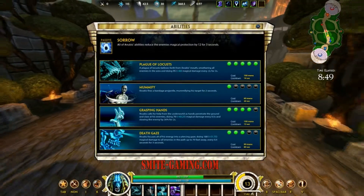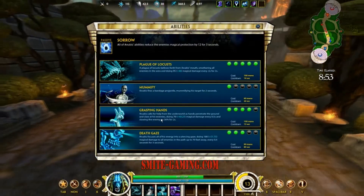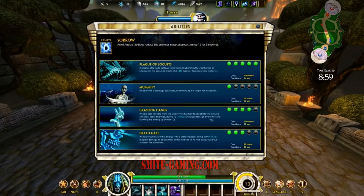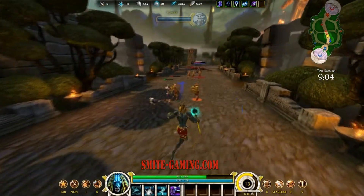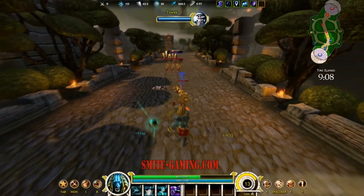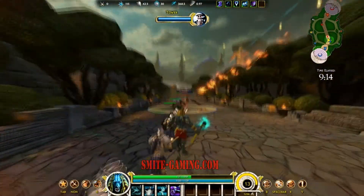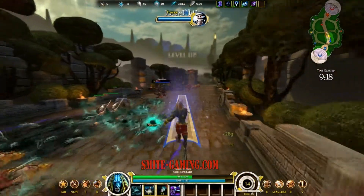His third activated ability is Grasping Hands. Anubis calls for help from the underworld as hands penetrate the ground and claw at his enemies, doing 70% of your magical damage every 0.5 seconds and slowing enemies by 30% for two seconds. This is a big circle, a placeable AoE that you can move around. It's a slow and it does magical damage over time.